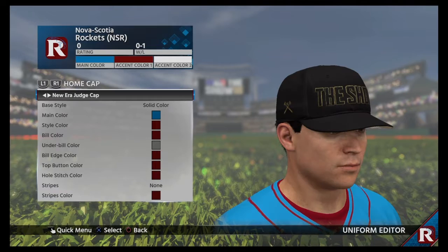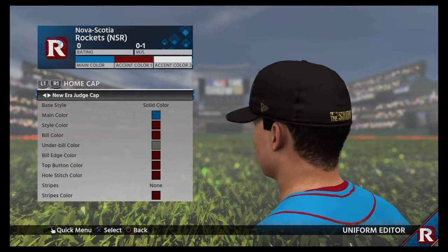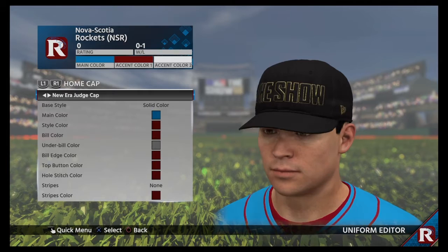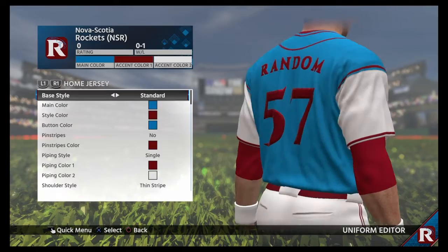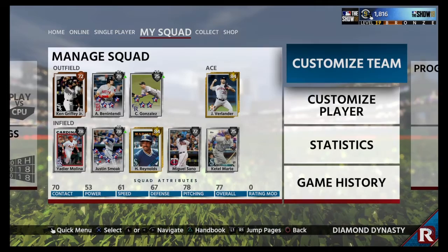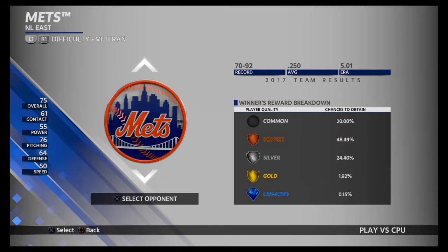I'll show you my uniforms — I chose the name Nova Scotia. I'm not from Nova Scotia but it's pretty close to where I am, Maritime Province. I got the show hat which I actually have in real life from pre-ordering the game — it says 'All Rise' underneath the beak of the hat, the All Rise edition for Aaron Judge. The jerseys are red, white, and blue — classic look — with gray for away. We're going into a play versus computer game on veteran difficulty, playing Miami because I like their stadium, playing away.